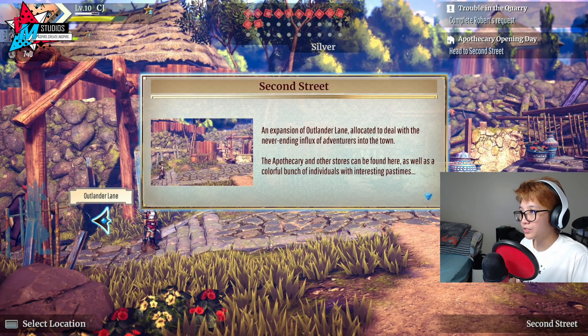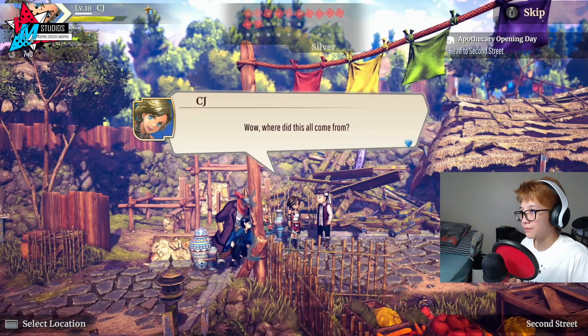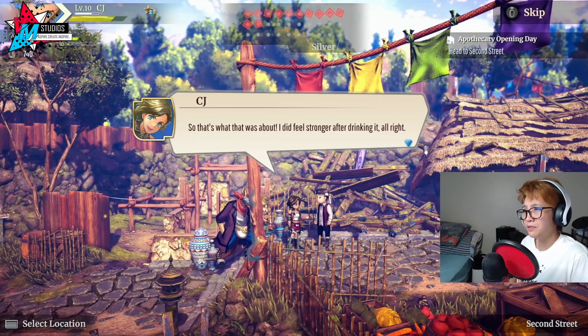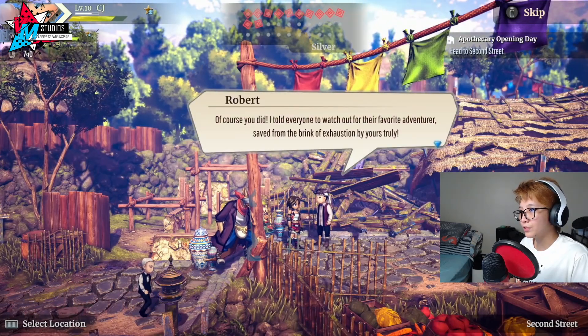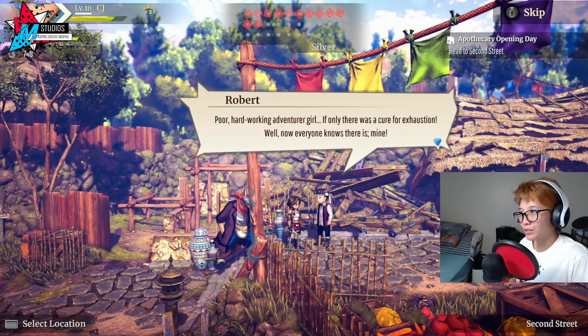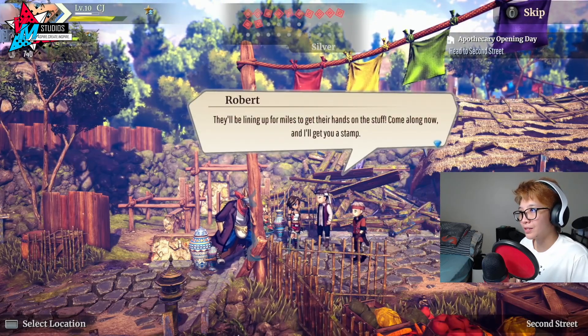2nd Street: an expansion of Outlander Lane allocated to deal with the never-ending influx of adventurers into the town. The apothecary and other stores can be found here. 'Where did all this come from?' 'Nice location, right? This is my apothecary — and you're my very first customer. That drink was one of my homemade potions. I did feel stronger after drinking it. Sure got some funny looks while I was running.' 'I told everyone to watch out for their favorite adventurer, exhausted by yours truly.' 'The brink of — is that why some of them are crying?'